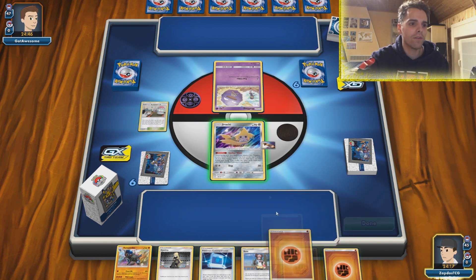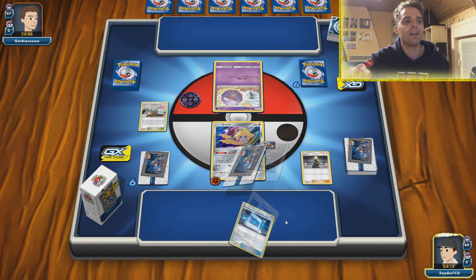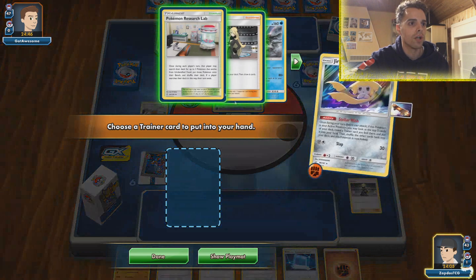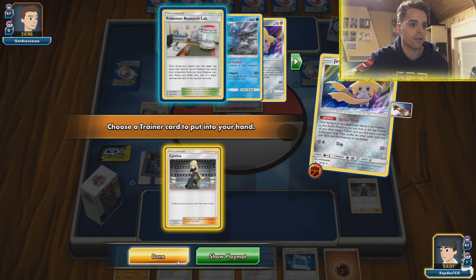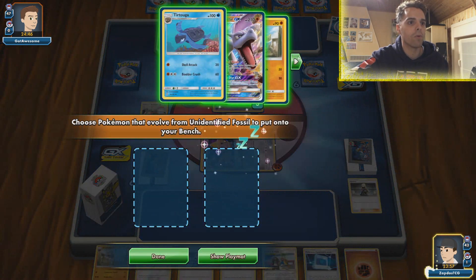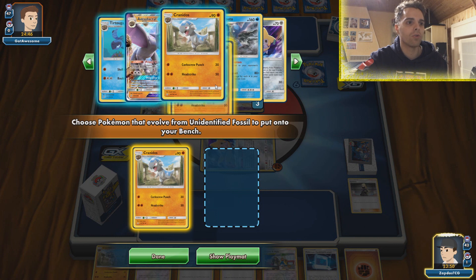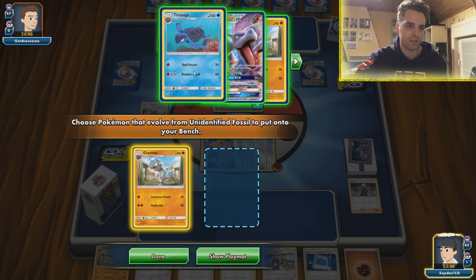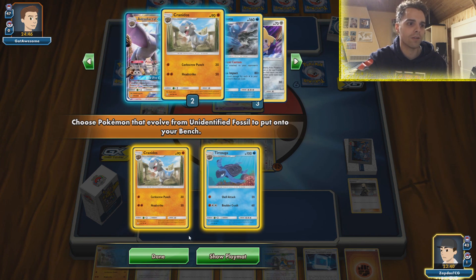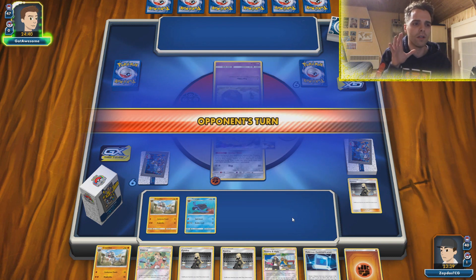We have Energy Switches so going with one energy on Jirachi and using Cynthia. We always rely on those crazy Energy Switch plays — Cranidos in hand. Using Stellar Wish, getting another Cynthia for next turn. Now relying on Research Lab to get Pokemon in play — one Cranidos, and do we finally get out Caracosta or do we wait? Caracosta getting rid of tool cards like Hustle Belt. Typically those Spiritombs need a lot of time to set up, so getting out Caracosta is not a bad idea — let's get out both of them.